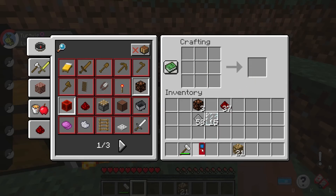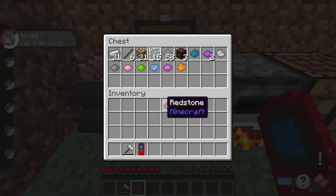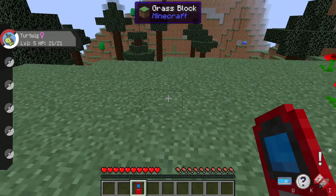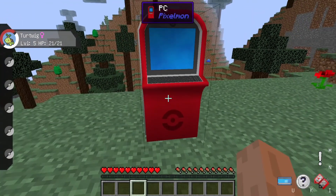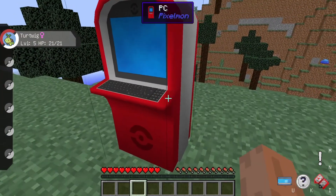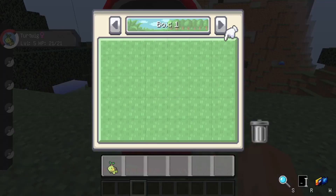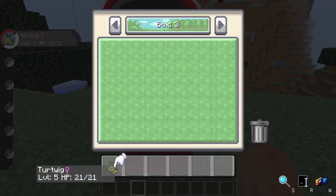You'll get an item called PC. Place it down and it looks pretty cool — it has a 3D model. Right-click it like any other Minecraft block and you'll see all the Pokemon you've caught. You can place Pokemon in here, take them out, search through them, and you can also drag Pokemon to the trash if you don't want them.